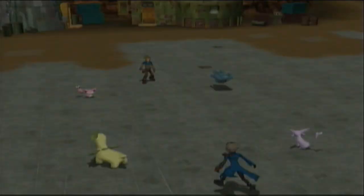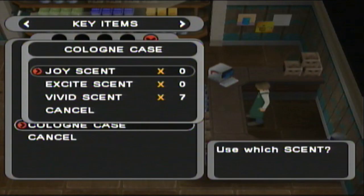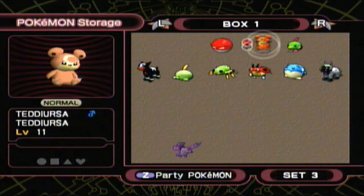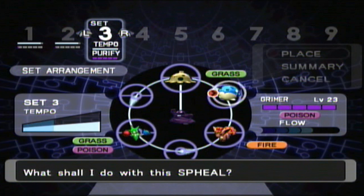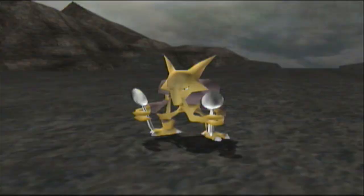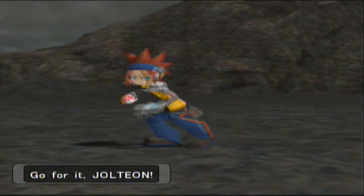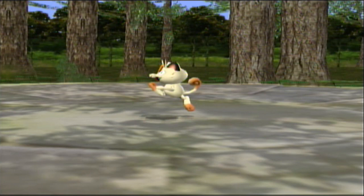The biggest improvement that XD makes over the original though is the introduction of the purification machine at the Pokémon Lab. In Coliseum, you had to have a Shadow Pokémon in your party to purify them, or spam them with the expensive cologne. In XD, all you have to do is drop your Shadow Pokémon into the purification machine, which can be accessed anywhere there's a PC in the game, and depending on how you arrange the other non-Shadow Pokémon around them, the machine will purify them for you as you walk around. This not only was a massive time saver, it allowed you to build an actual stable party of purified Pokémon as you played through the game.